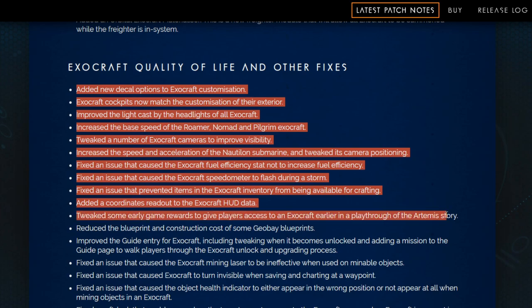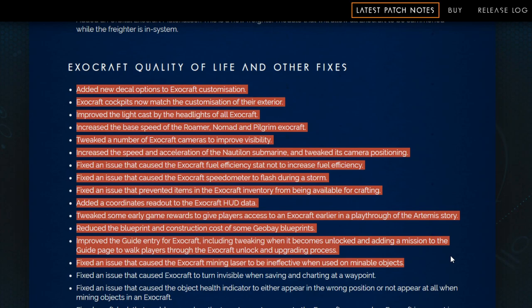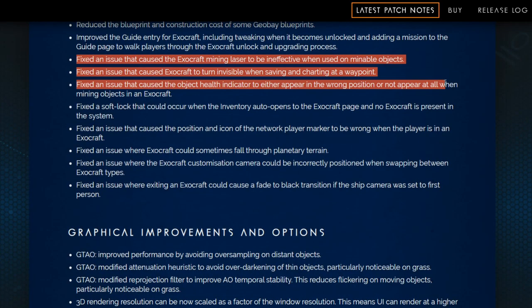Tweaked some early game rewards to give players access to an Exocraft earlier in the playthrough of the Artemis story. Reduced the blueprint and construction cost of some GeoBay blueprints. Improved the guide entry for Exocraft, including tweaking when it becomes unlocked and adding a mission to the guide page to walk players through the Exocraft unlocking and upgrading process. Fixed an issue that caused the Exocraft mining laser to be ineffective when used on mineable objects. Fixed an issue that caused Exocraft to turn invisible when saving and charting at a waypoint. Fixed an issue that caused the object health indicator to either appear in the wrong position or not appear at all when mining objects in the Exocraft.